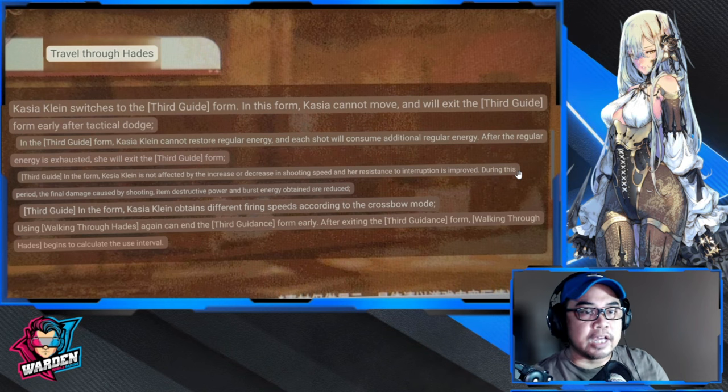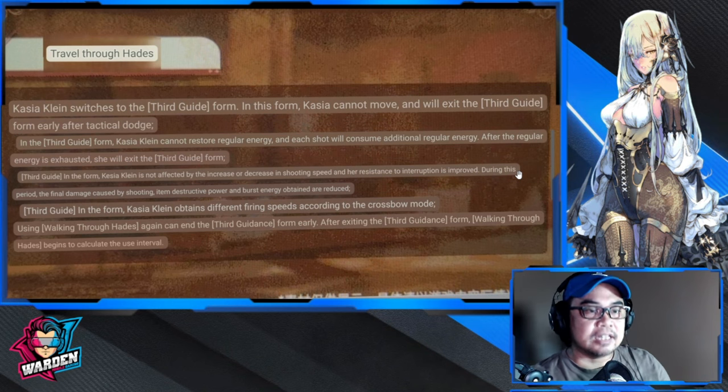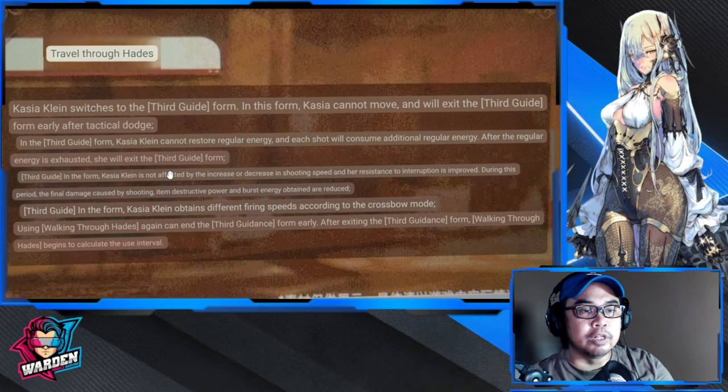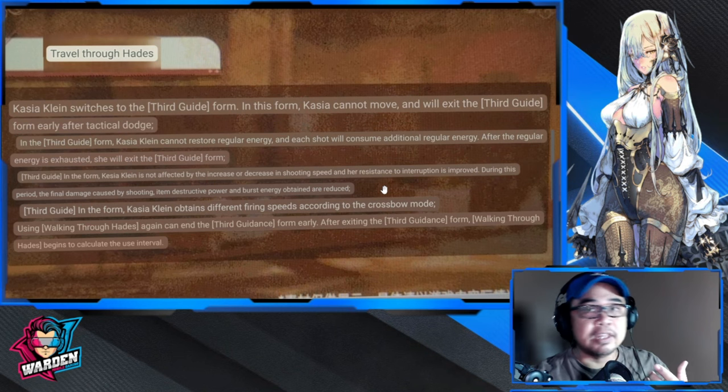Casting switches to Third Guide Form, which is basically her burst form. She cannot move but will exit if you dodge. In this form you can restore regular energy, and each shot will consume additional regular energy. After the regular energy is exhausted, she exits Third Guide Form. So there are three exits: dodging, exhausting all energy, and casting the skill again.